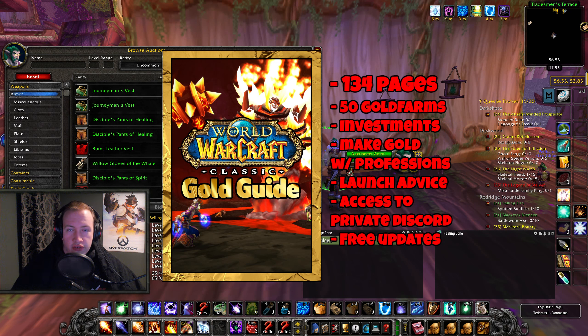The guide has 134 pages of gold making info, 50 different gold farms from level 10 to level 60, so you can use them in every single phase of the season. You can check that out right now, plus you get early access on top. The main thing you're buying is the guide, and then you get early access to videos — it's kind of a sprinkle on top. We have investment videos and several gold farms coming up, and we're only in phase 1 — imagine phase 2, 3, 4 and how much gold you can make. The link is down below, and if you do check it out, thank you so much for the support.